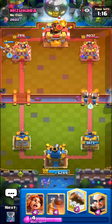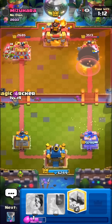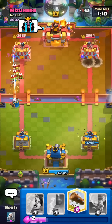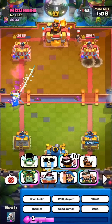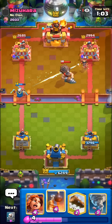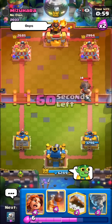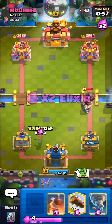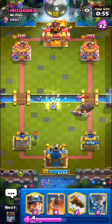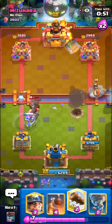I'll go for the Wall Breakers on the right side this time. Beautiful Log by him. Hopefully this Magic Archer gets on the tower — unfortunately not. It's kind of luck based though; sometimes the Magic Archer lands on the tower when they play their Goblins, sometimes it doesn't. That's just beautiful. Did you guys see that? I feel like this guy is getting so unlucky and just misplaying.